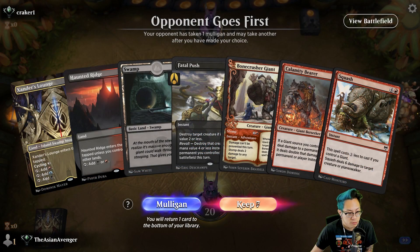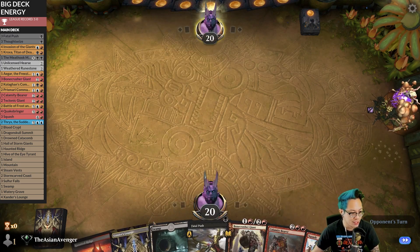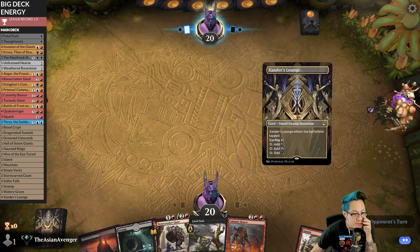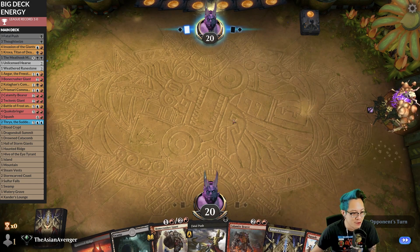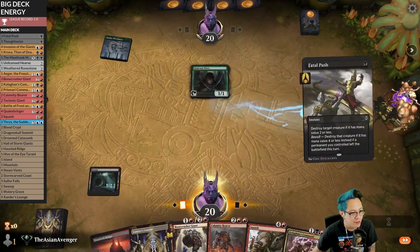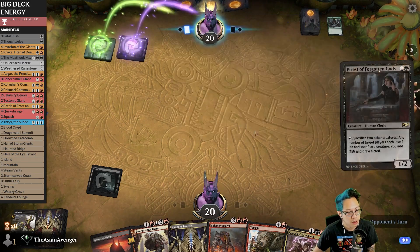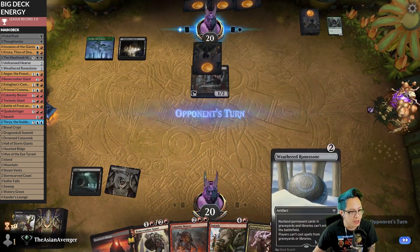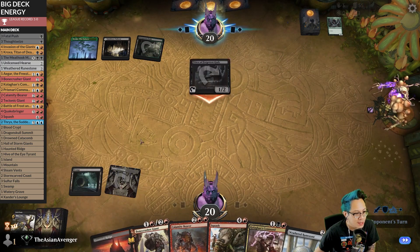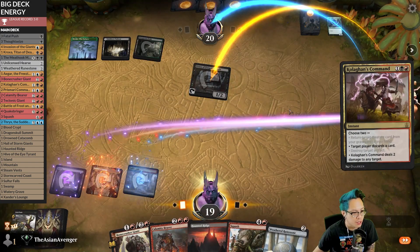I'll keep this — seems playable. The whole hand is clunky, as the whole deck is. I think I just rely on the early interaction; Bone Crusher Giant is probably the only reason this deck works. The opponent mulliganed to six. I'm hoping I don't get bodied by some absurd low drop — oh no, that card has to die instantly. It alters my game plan, but whatever. It's Priest of Forgotten Gods — is this something I'm gonna want to play against with Weathered Runestone? I'm not sure about Company or something like that happening.